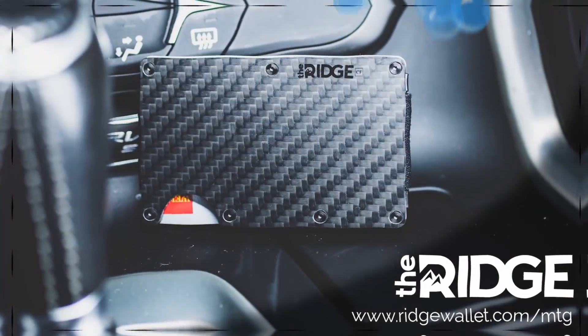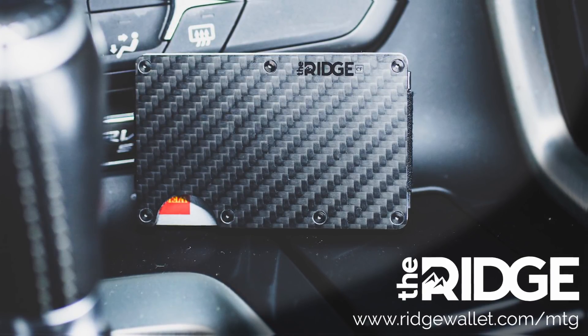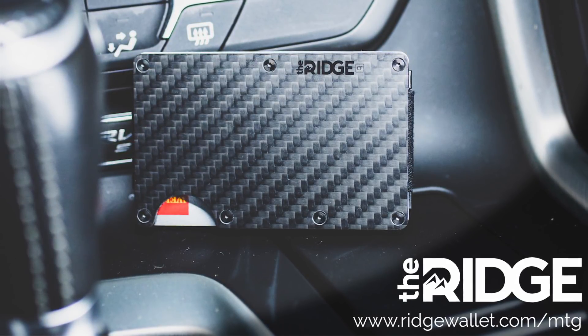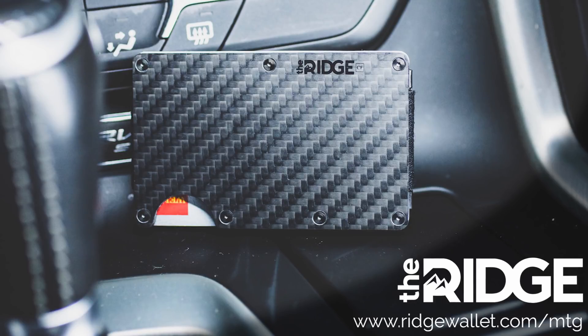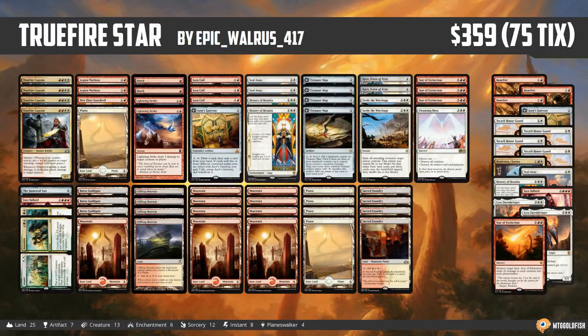This video is brought to you by Ridge Wallet, a slim front pocket wallet available in carbon fiber and titanium. With more than $250,000 sold, a lifetime guarantee and free shipping, get 10% off with the code 'goldfish' at ridgewallet.com.